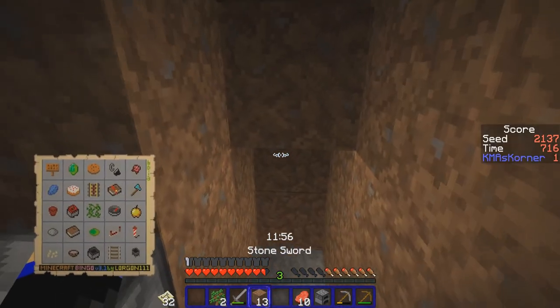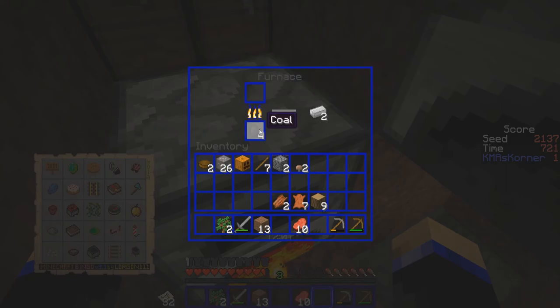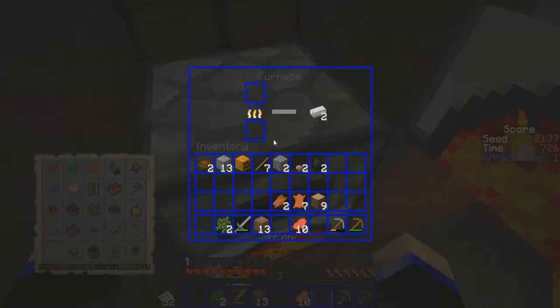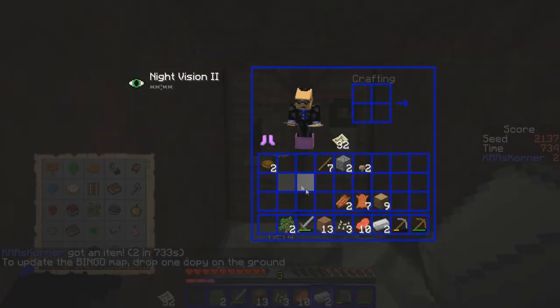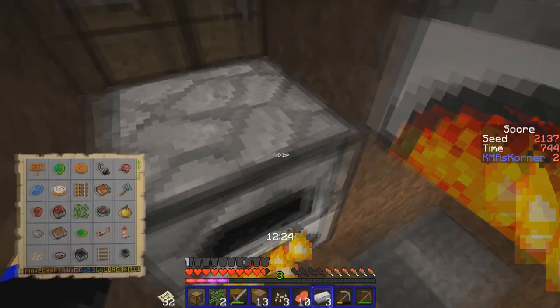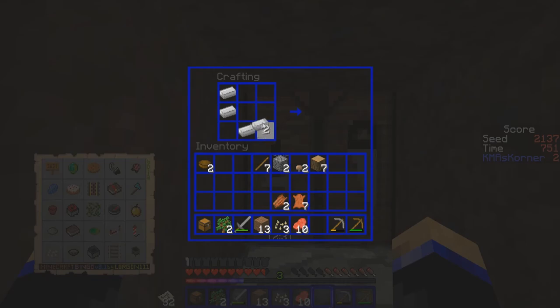Just sort that out right here. Let's take half of this, half of that. Let's get the pumpkin seed going — we've got the pumpkin seed! Let's make a chest for the hopper. Two, and now we wait. Three four five — so we can now make the hopper: one two three four five.